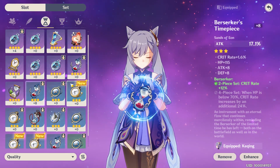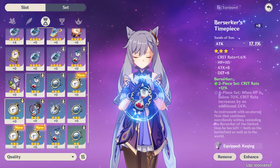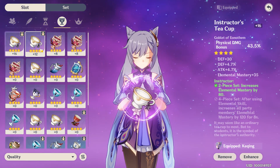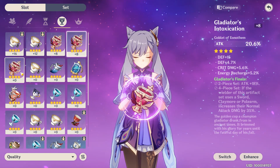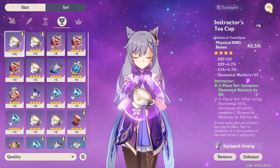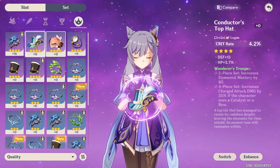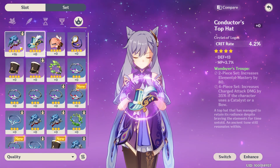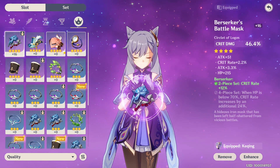In the Sands of Eon slot, the only really useful main stat for a damage dealer is attack percent, so this one is easiest to figure out. In the goblet slot, you have the aforementioned choice between attack percent or physical or elemental damage percent — if your character deals mostly one type of damage, choose that specific goblet; if not, go for attack percent. The last slot is the circlet, where you choose between attack percent, crit rate, and crit damage. Generally, you only pick crit rate if your attack is already decently high, and you only go for crit damage if your crit rate is already decently high. If you're not sure, pick attack percent.